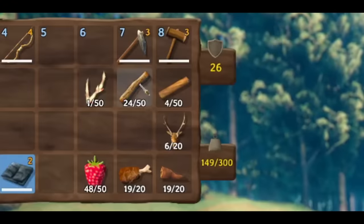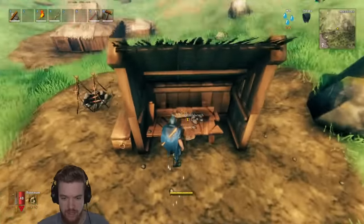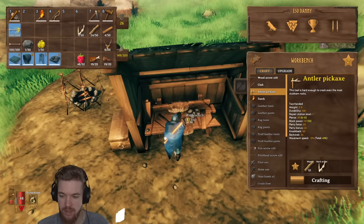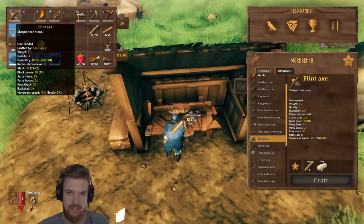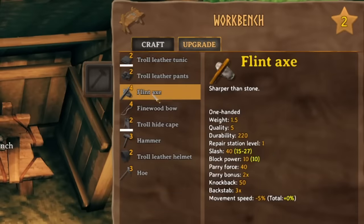The first thing we need to do is use wood and the hard antler — which we got as a drop from the first boss — then come over to the crafting workbench and craft the antler pickaxe. This is going to allow us to actually mine for the first time in the game. I'm currently using a flint axe, which is the best weapon you have access to right now. I recommend you craft the flint axe and upgrade it to the maximum amount of damage you can.